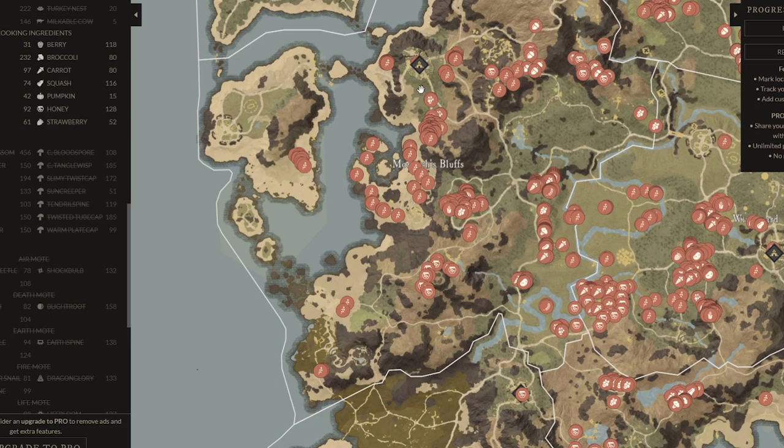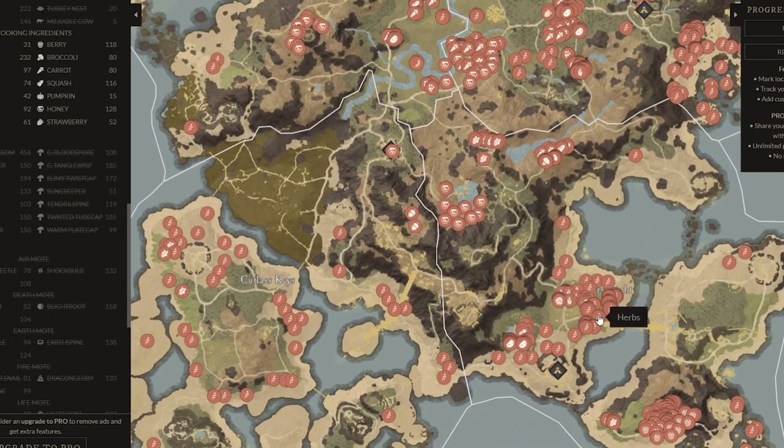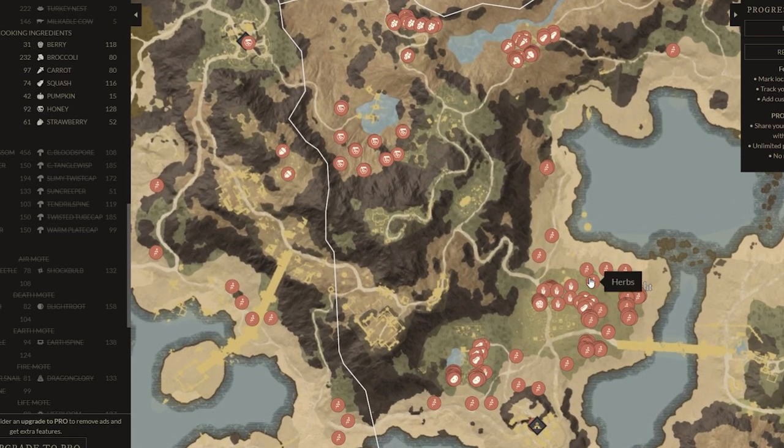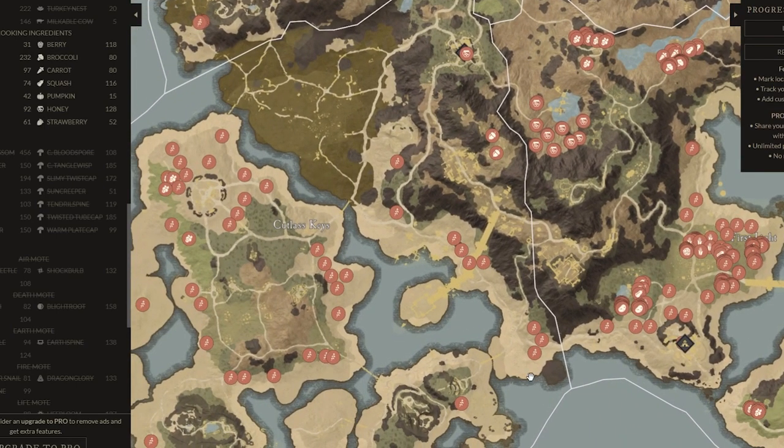You can also come down to First Light if you want to add another section after checking the prices. On my server, no one is actually selling things around First Light because it's one of the starting places — people don't often buy there. So you can put things up at high prices but they don't tend to sell that much. Side that one for yourself, but there are loads of resources you can get here.